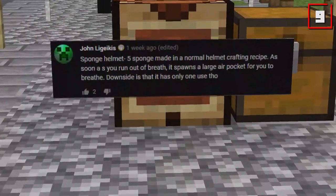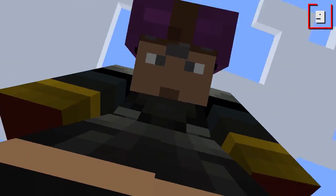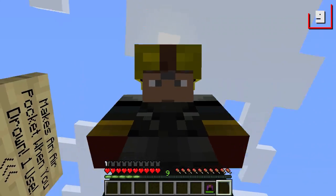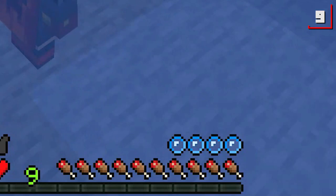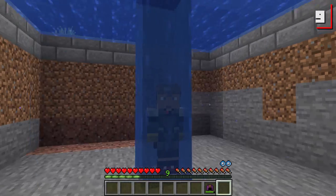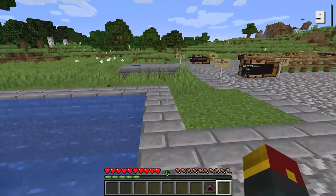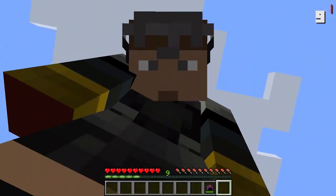Number nine is the Sponge Helmet, suggested by John Lejekis. It makes an air pocket when you drown. Here's how you make it: five sponge, one shulker helmet — your days are numbered. Sponge helmet's my new best friend. We're going to hop in this water and slowly but surely drown. Look at my air bubbles: three, two, one — the moment it hits zero, air pocket! It only lasts for so long, so it will buy you a little bit of extra time. The helmet is now gone, so wear this if you're planning on drowning.